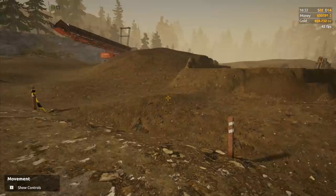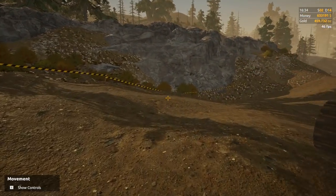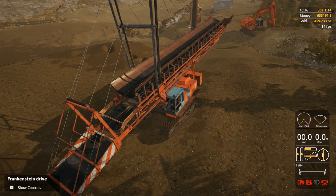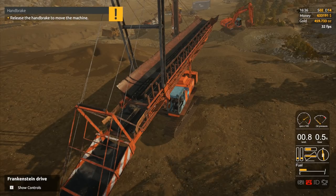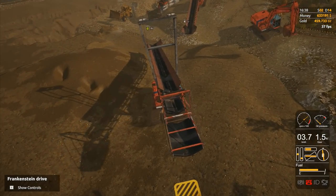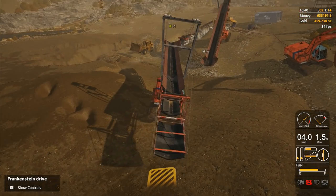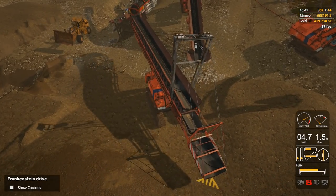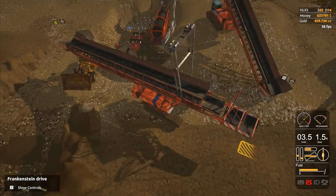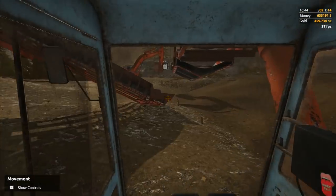Now if I go get the other one we can line it up down here somewhere. I need to make sure I can easily access the end of it with the wheel loader - that's the more difficult part, making sure we can get to it easily. The big thing I've found with the wheel loader is that if you don't have it set up so you can easily unload, that's where most of the problems are, and that may have been where most of my issues were when I was first trying to use it. Live and learn.